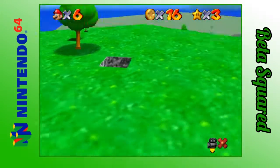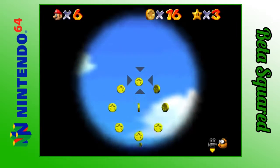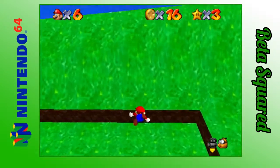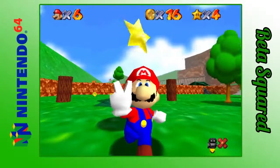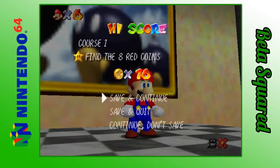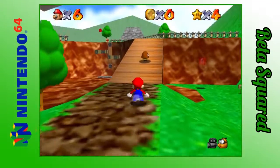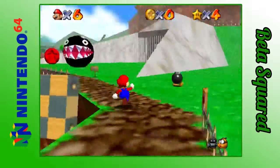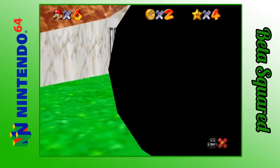Now I believe the fifth star of this course is collecting all those coins in the center of those rings, but since we do not have the flying cap, I cannot collect them at all. So I'm going to skip that star until I get the red box unlocked. We're going to go to the sixth star. That didn't even zoom in on the painting — that's horrible. Mario Wings to the Sky will be stored for now until I get the wing cap. So we're going to get the sixth star, which is right here. It's the sixth star and it's very simple, and it's pretty much done already.